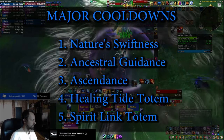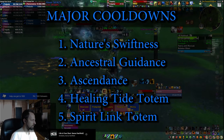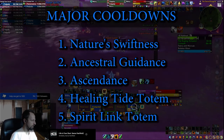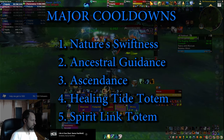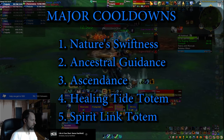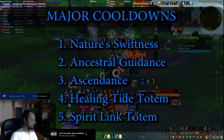To summarize the major cooldowns: use Nature's Swiftness as often as possible. I usually use Ancestral Guidance first, especially on longer boss fights, because it's a 2-minute cooldown that could come back and be used twice during an encounter — unlike the 3-minute cooldowns. Ascendance can get you through basically everything, Healing Tide Totem is more situational for constant AoE ticking damage, and Spirit Link Totem is very powerful during huge AoE bursts when your party is stacking together.